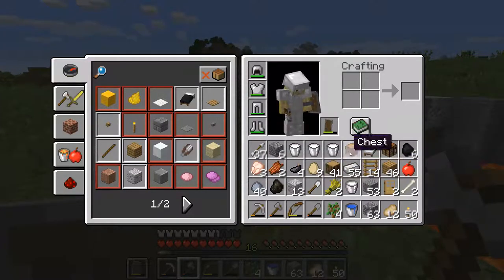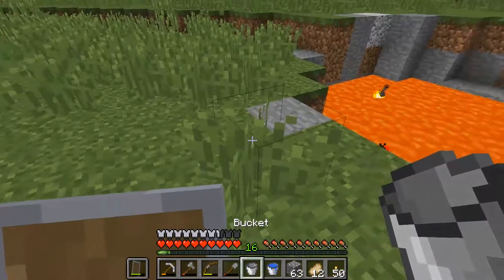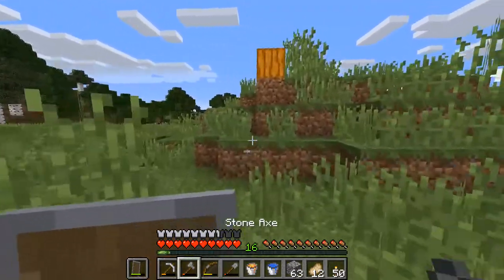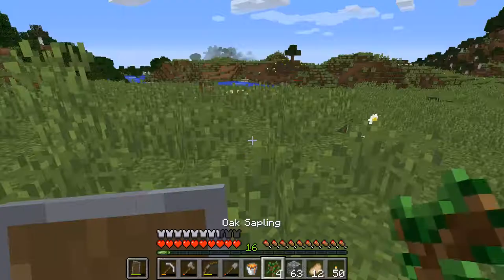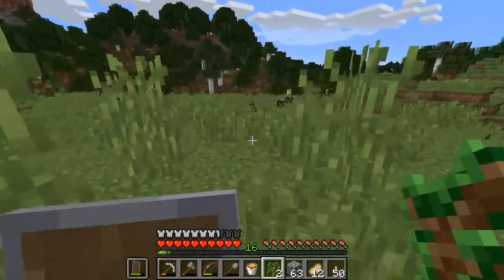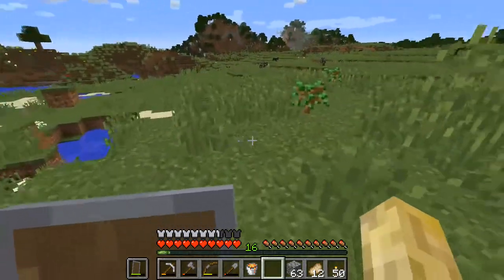Let's get that extra bucket we have of milk and exchange it for lava. Let's make more trees grow — just right-click and put them down anywhere you like on the ground. Some nice trees will grow.